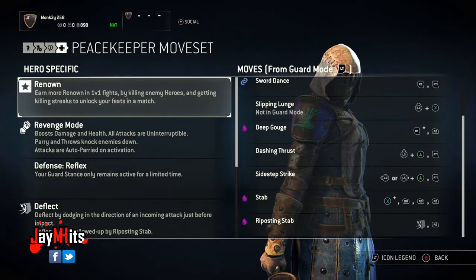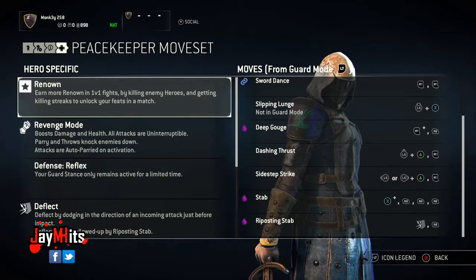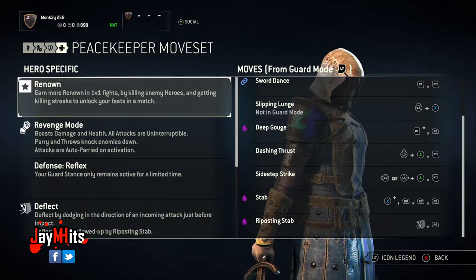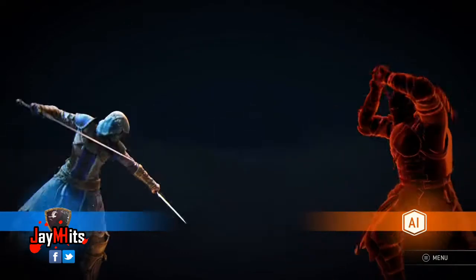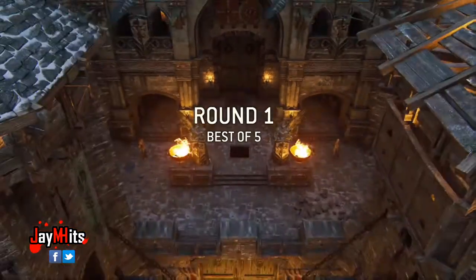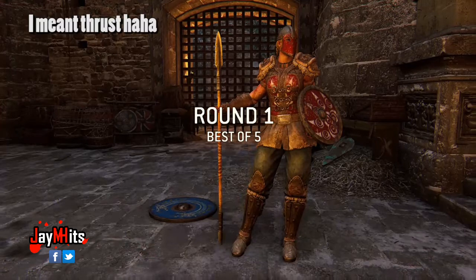So those are an overview of some abilities that I think are really awesome. Now let's go ahead and show you my rotation that I would use when going against someone in For Honor. I'm playing against the AI so I can show you how I'd put the moves into play. The first thing you'll notice is my opponent has a very large spear, and that's going to make it difficult for me to get in with my short range. So I'm going to want to use a lunge quite a bit to get the edge on her.